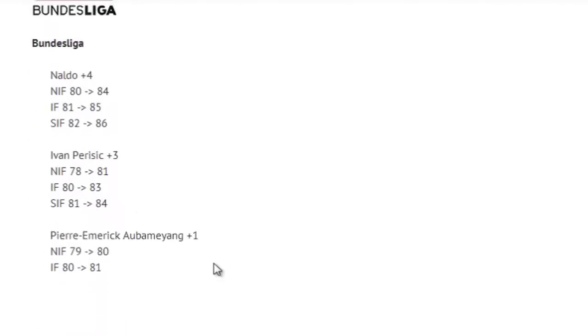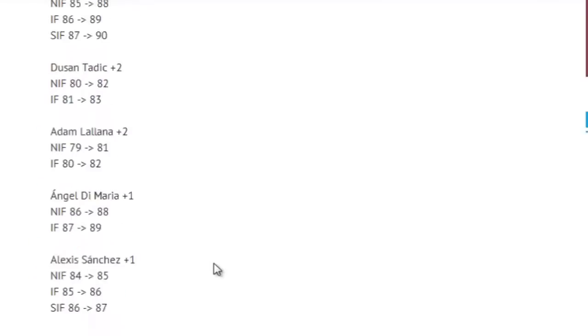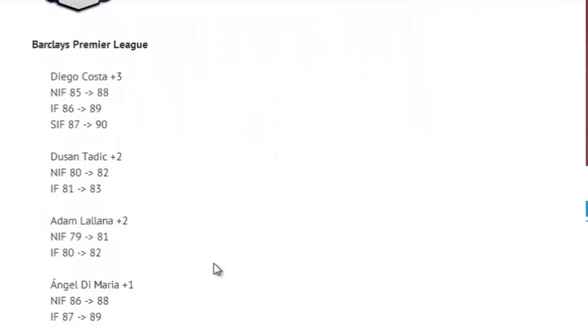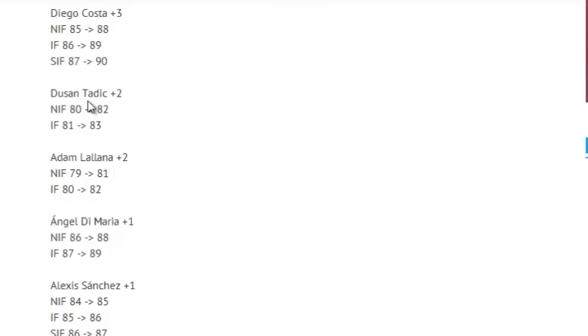There are some names here which are quite debatable and I'm not sure if these are all completely legit. But if it is legit, there's a perfect opportunity for you guys to make some profit. For example, Dusan Tadic — not many people would have invested in him hoping he'd get an upgrade. If this is legit, you guys can go buy Dusan Tadic for a pretty cheap price, and when he gets an upgrade, people won't expect it and his price will rise quite a lot. Same with Adam Lallana — buy him for relatively cheap, not many people expect it, and he'll go up in price quite a lot when the upgrades come out and you can sell them on. That's if you believe this is real.